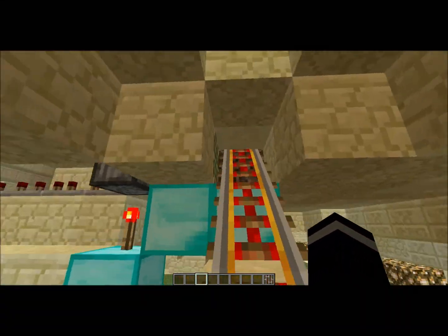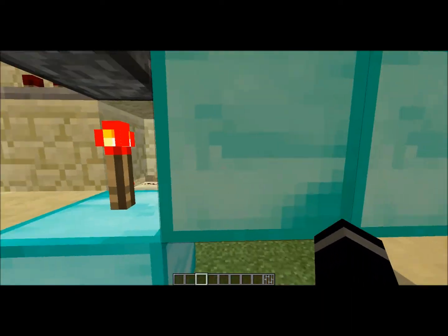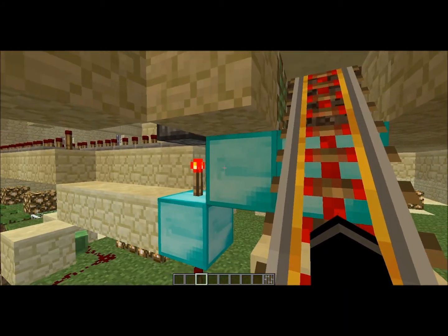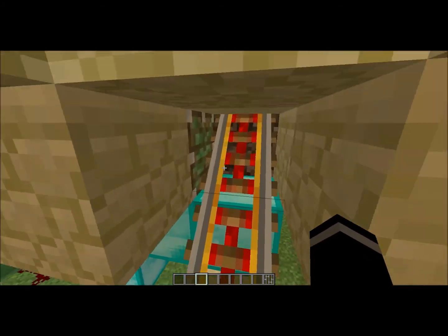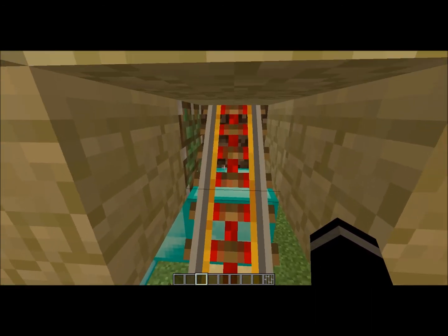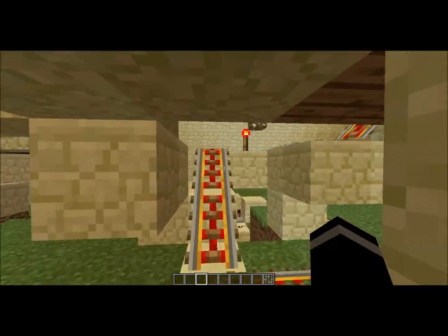And it also up here, it powers this down here, powers that piston which pulls it out. So that any carts stuck up there can get departed, and any carts stuck right here will get shot down and out this way.